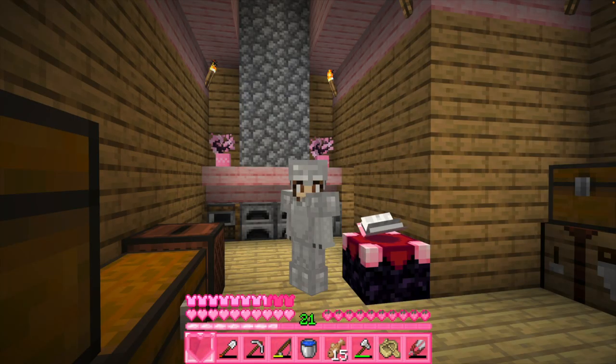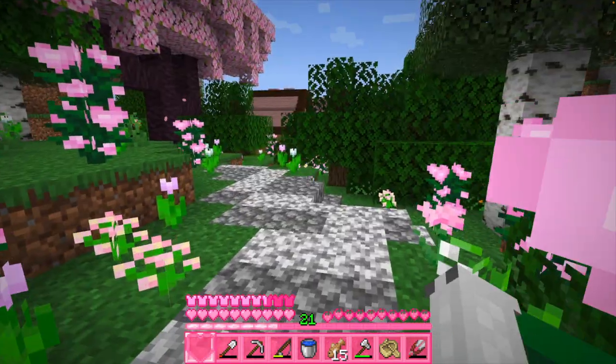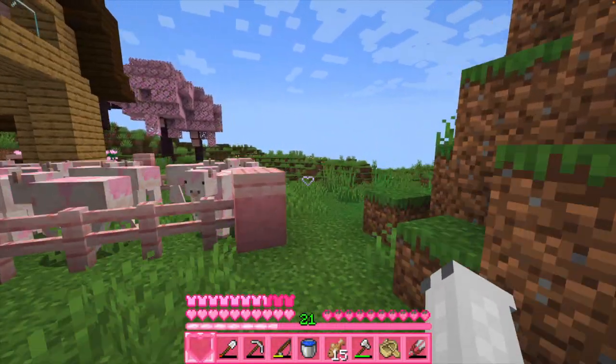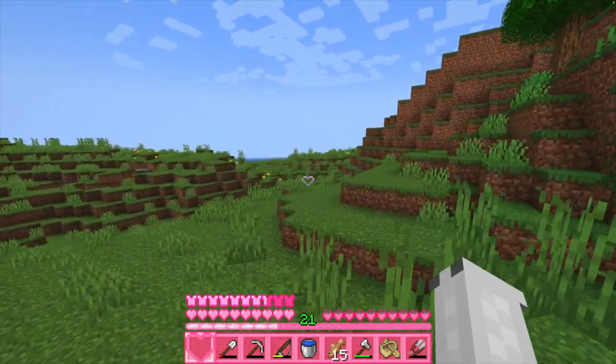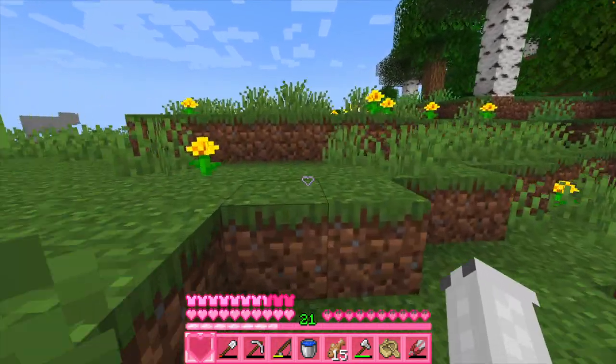I just did that for like 15 minutes and all I got was a bowl and a bone and then a bunch of fish. But now that I have a bunch of fish, we're gonna go get a cat. My priorities are a little entangled at the moment — I want to make an enchantment table but I keep procrastinating it. Getting a cat, however, is very important to me.